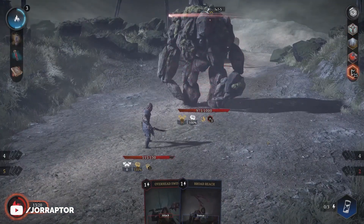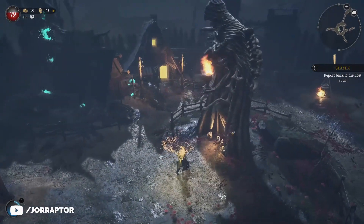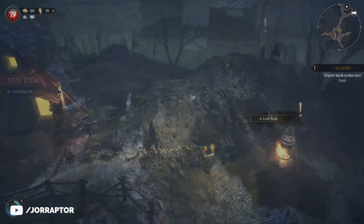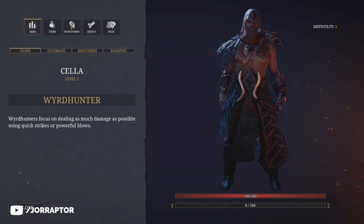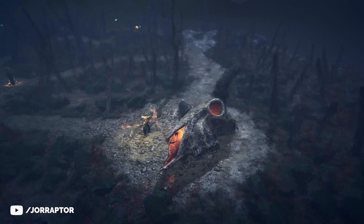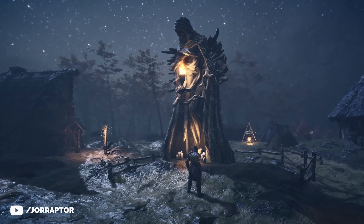So you mentioned the hub area — can you tell me a little more about that? Sure. You start every run in that hub area, and the cool thing is you can find characters out in the world that you can send back there to open up new features. I found a blacksmith — the only one I found so far — but he already gave me access to runes that I could use for some nice passive bonuses. There are seven of these NPCs to unlock in total, and once they join the hub, they stay there forever, even if you die.